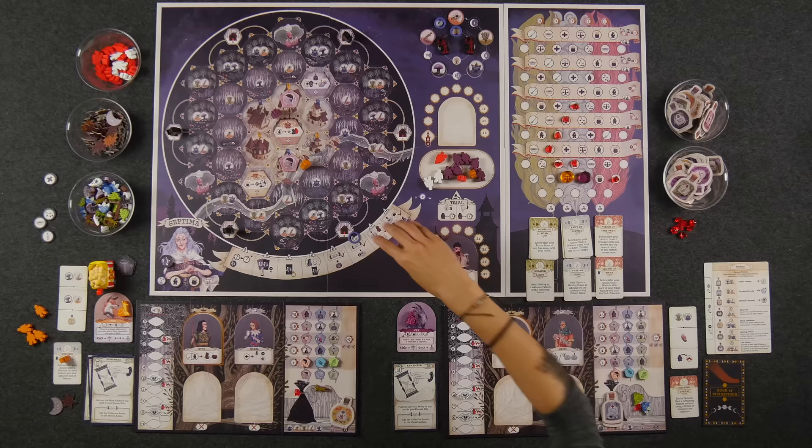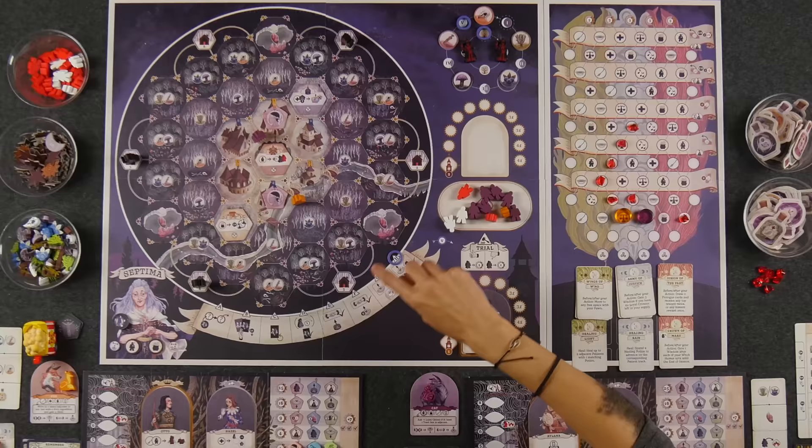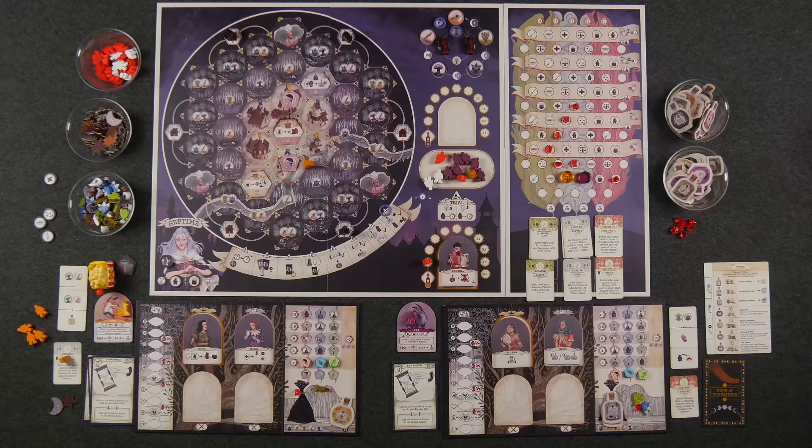That is the end of the season. We're going to do some end of season steps, mainly the trial. First, we add additional hostile citizens to the crowd based on how many lines are below your suspicion tokens. I have one and Naveen has two — so we're adding a total of three hostile citizens to the crowd.